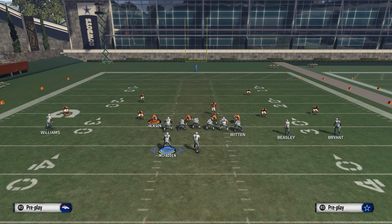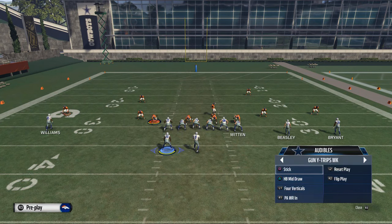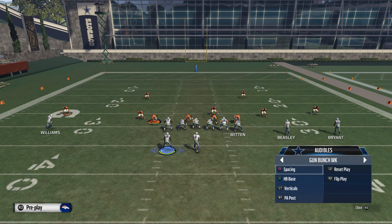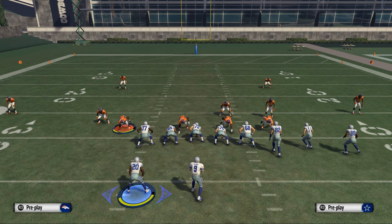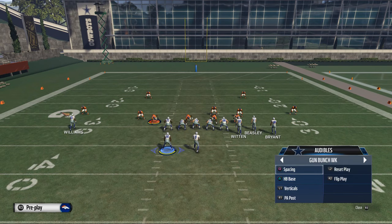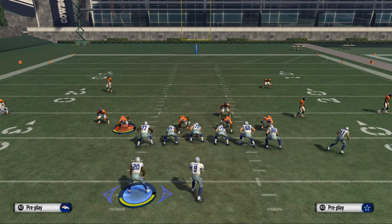Your quick auto is a Halfback Mid Draw, so this is a formation you're going to be auto-audibling to. The Shotgun Bunch is our base set, so we'll normally be coming out in that formation. To access the Shotgun Wide Trips Halfback Weak, hit your audible screen and slide the left D-pad to the left a couple clicks — I think it's four — until you get to it, and then you can go into your plays.